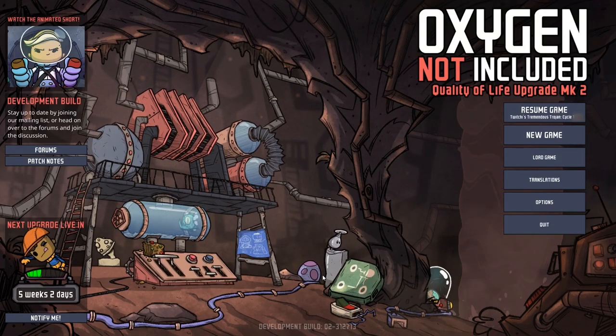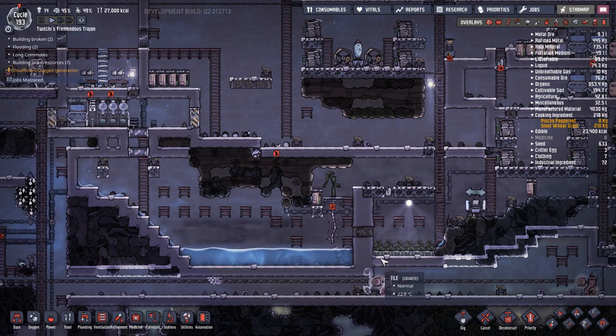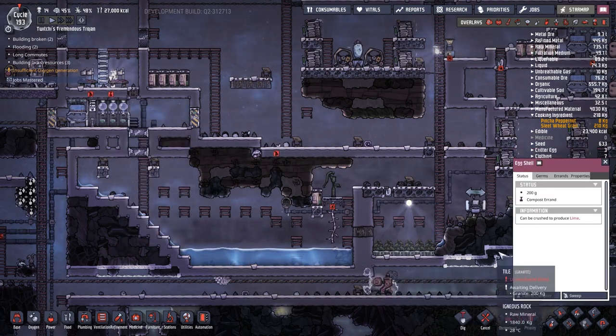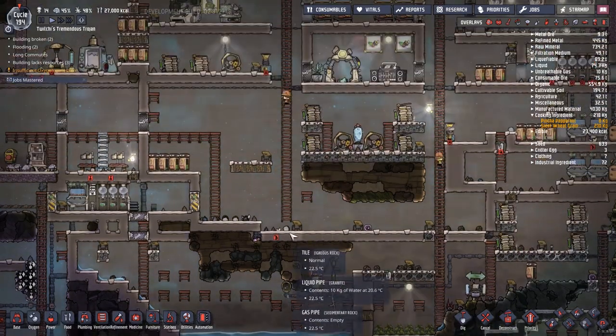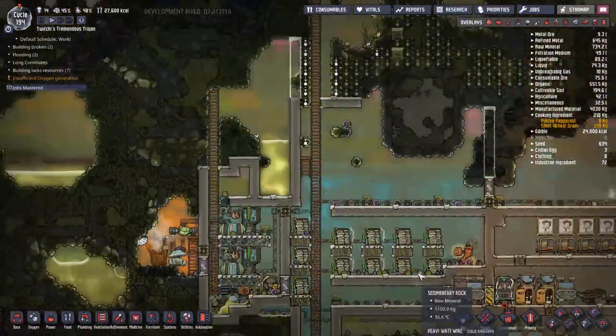Hey guys and welcome back to Oxygen Not Included, Klei's Amazing Space Colony adventure extraordinaire. My name's Twitchy and we're in Twitchy's Tremendous Trojans, my amazing space colony. We're currently going around picking up all the eggshells because it turns out we've got quite a lot of eggshell on the floor.